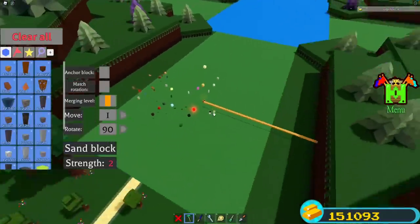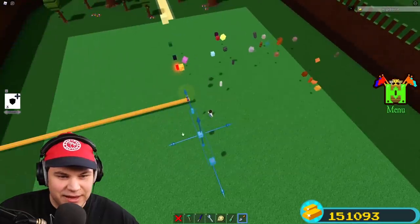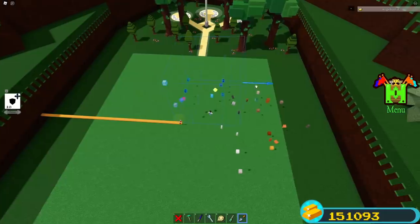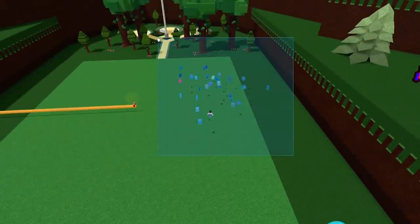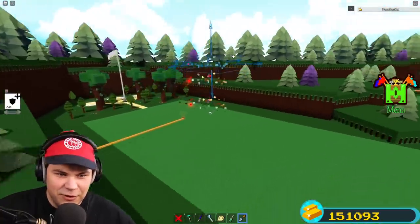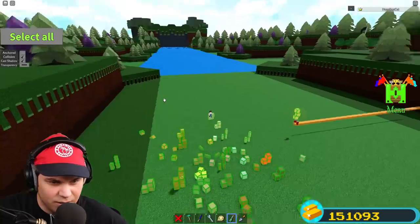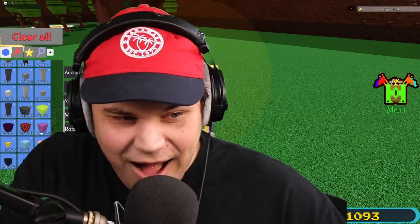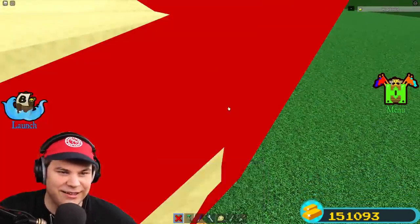Okay, so that is every single block placed — that looks pretty nuts. I'm going to bunch these up just a little bit, get them in the same vicinity, making sure none of them are touching. Then I'll clone these three times to make it even more crazy. But then the moment of truth — it only works for the last block you placed into the magnet, so you can only do it with one block type.